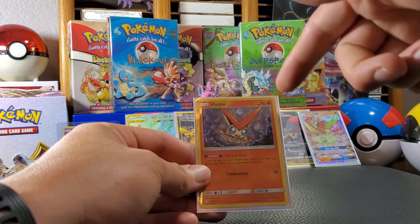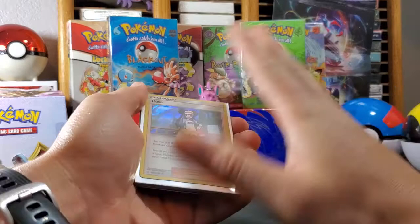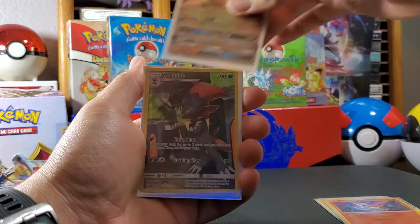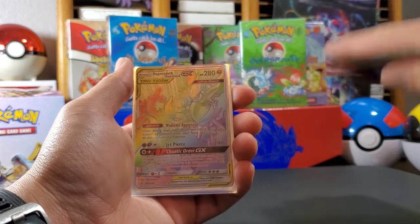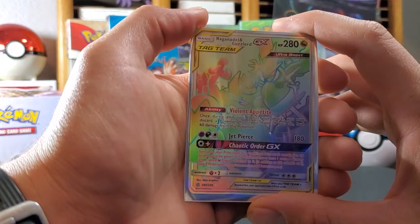Recap: Rosa, Vikavolt-GX, Flygon-GX, a Weevil character card, a full art Red and Blue, Pikachu, and an ultra rainbow rare Naganadel and Guzzlord. Alright guys, if you enjoyed the content please consider subscribing, press the like button — and peace!